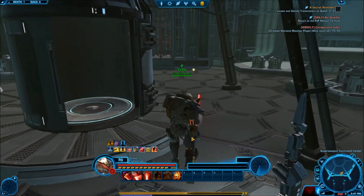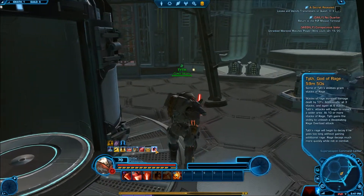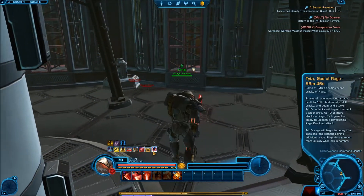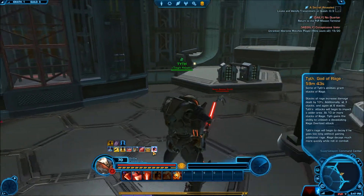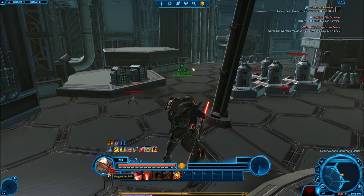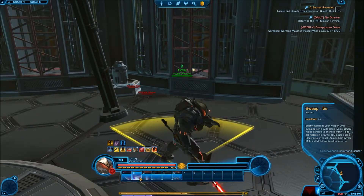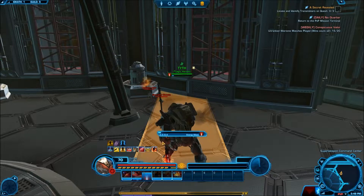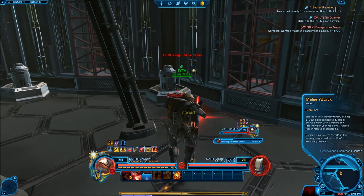Oh man, this is exciting! We have a 60 minute period, so we have an hour to just mess around as him. He has a rage — so it works similar to the boss mechanics. Let's just use some of his abilities just to see how they are. We have energy wave. Wow, it's just exactly like his operation mechanics.